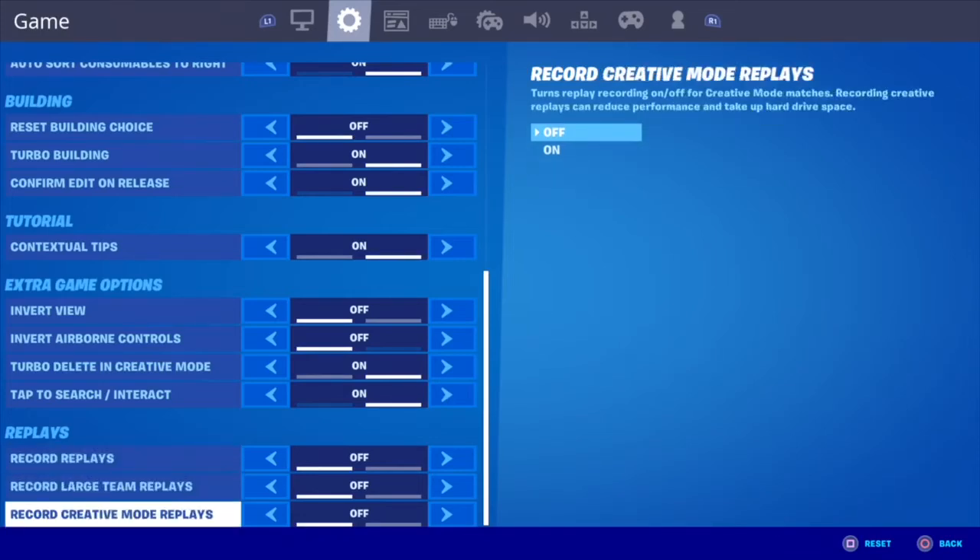You want to turn these all off, guys, because if you need to clip something you can just clip it really quick. Even if you're just playing casually and not expecting to do anything, it's still going to be recording your game. If you play one hour of creative, it's going to record that whole hour, and recording that can take a toll on your hard drive, your CPU, your GPU, and your console.